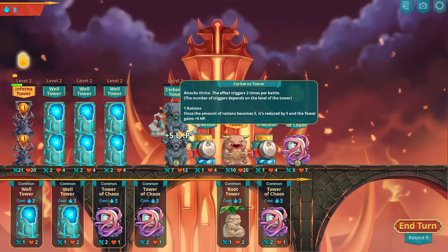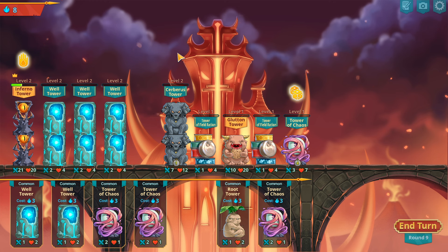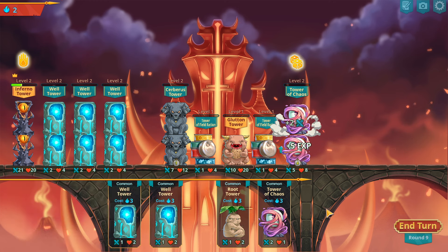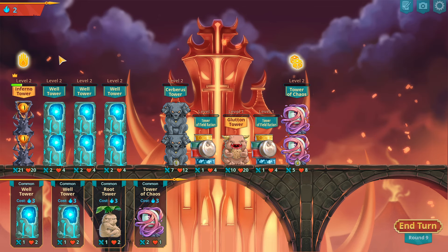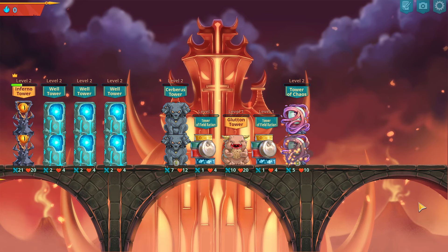Let's upgrade the Cerberus, which now gets attack to the right — the effect triggers two times per battle, which is really monstrous actually. Let's see if we can upgrade this tower too real fast, because now I can reroll and you get two damage or two HP.